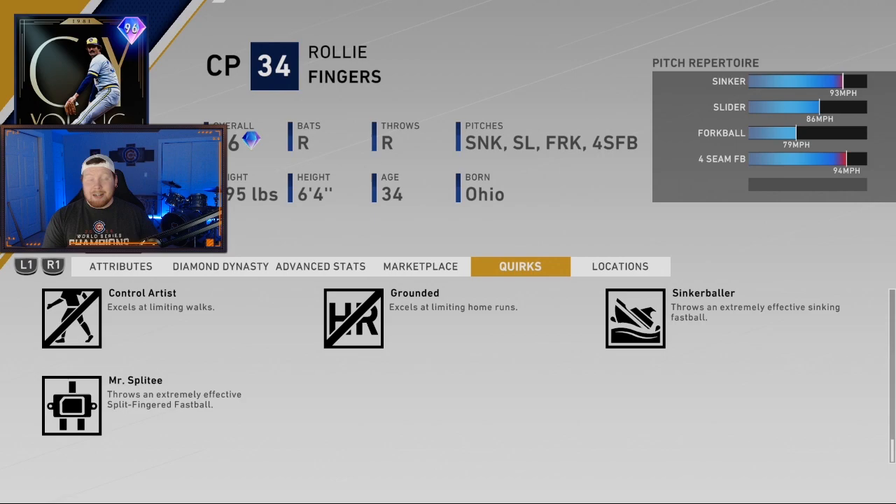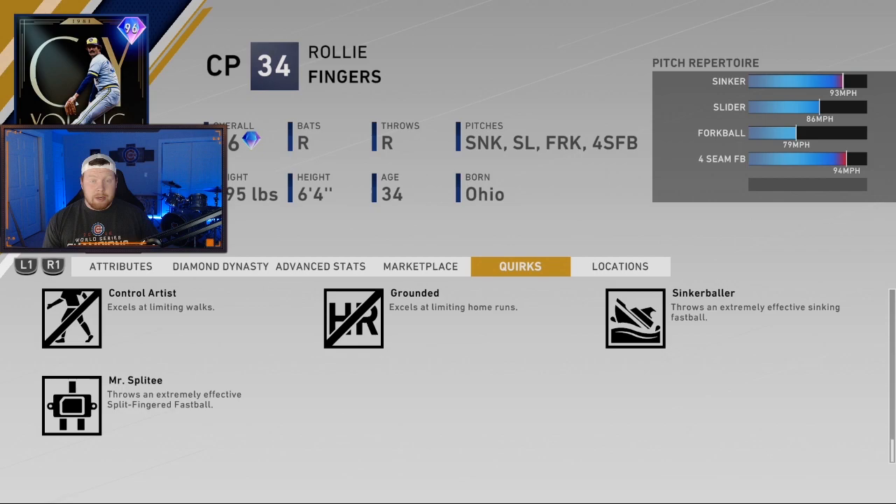He also has a four-seam fastball which gets up to 96-97 miles an hour. I think this card is better than Rollie's 99 from last year — I actually struggled with his card last year. This card is fantastic, especially above All-Star. On All-Star he can get hit a little bit, but so can everybody — it's All-Star difficulty, it's meant for hitting. That's why Battle Royale is on All-Star and most events are on All-Star.